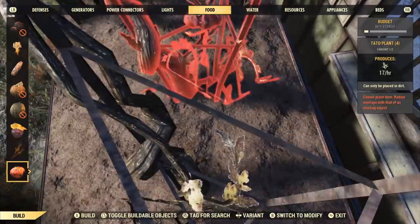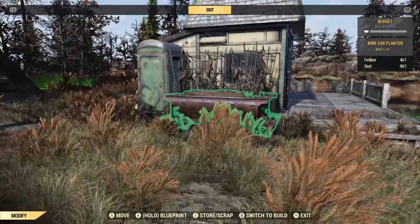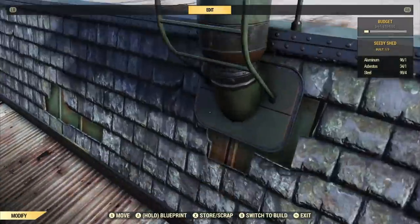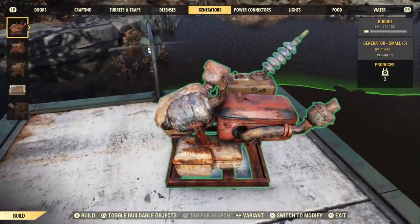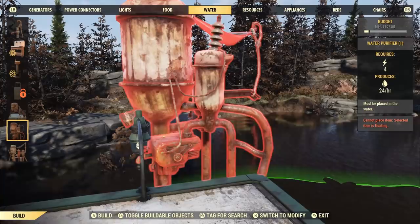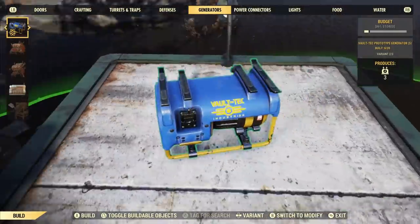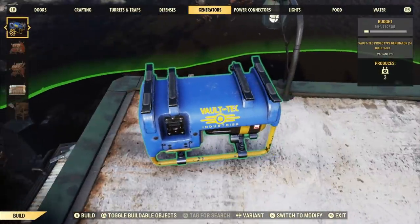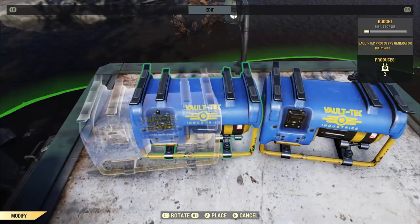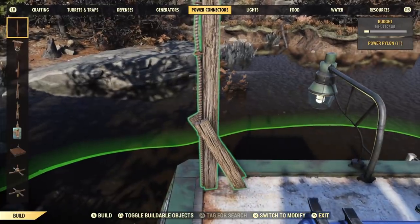I'm going to be doing an updated tips and tricks video for building as the next video on the channel, by the way. One of which is — I'm not doing it now — but you can actually place food really close together with a few sneaky techniques. I'm going to pop a generator on the roof — actually a couple of generators on the roof. When this generator becomes available, I highly recommend it — I don't usually recommend things exclusively from the store, but this generator is really good because it makes no noise, and you can kind of hide it places.